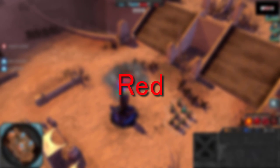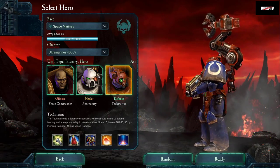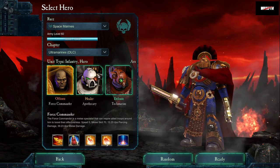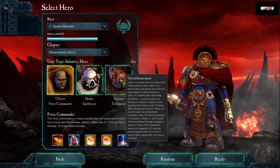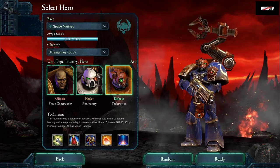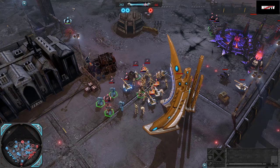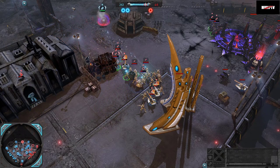RED is used to activate global abilities such as buffs, debuffs, damaging abilities, or unit call-ins. The abilities available differ from faction to faction and commander to commander, but all commanders in a given faction share at least one, and in some cases two or three abilities in common. For example, all Space Marine commanders can use the drop pod, deep strike terminator squad, and orbital bombardment abilities, with the remaining two abilities differing based on commander. Every faction and commander has access to an expensive nuke which costs 500 RED to activate and can be absolutely devastating if used correctly.